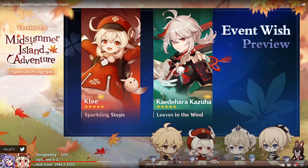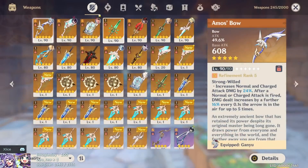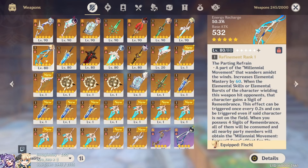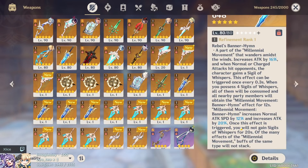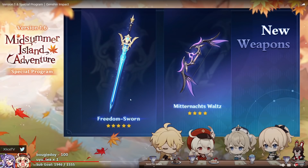Kazuha being on the second banner gives content creators a chance to prepare materials for release. Moving forward to new weapons — they look really nice. The Freedom Sworn sword is the newest addition to the Millennial Movement, which includes weapons like Elegy for the End and Song of Broken Pines. I expect this sword to have a four-sigil type proc rate. Since it's a sword releasing with Kazuha, I'm guessing it'll be supportive. We'll have to see how it compares to the Jade Cutter and the Quill of Favonia.